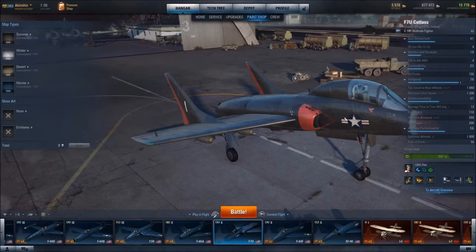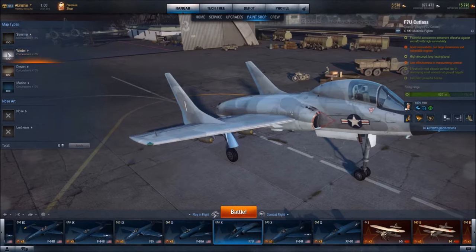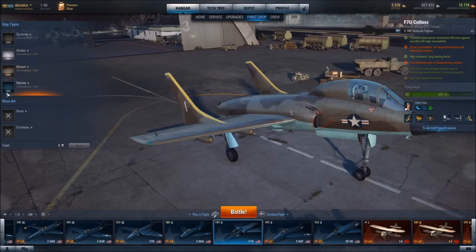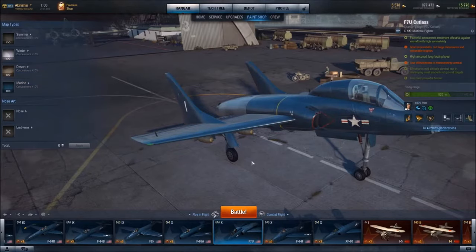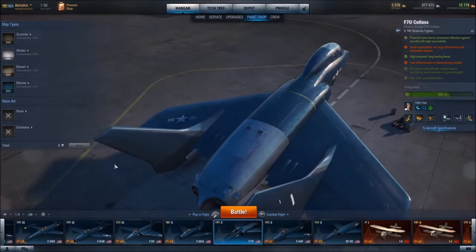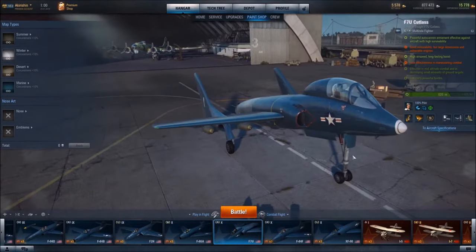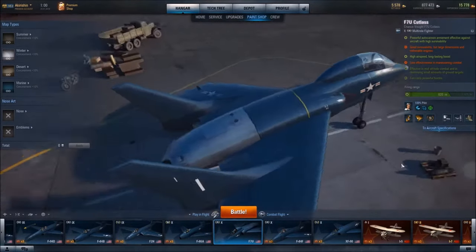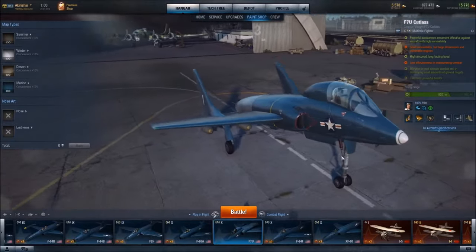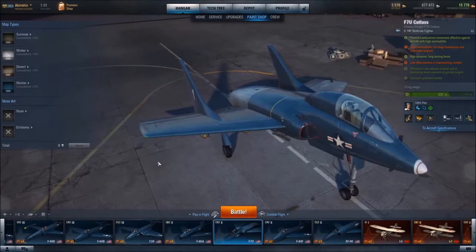Paint schemes: Summer, Winter, Desert, and finally Marine. In terms of the aircraft's attractiveness, this is one you want to meet in a bar with several drinks in your system — it's just not the best to look at, I'm afraid to say.